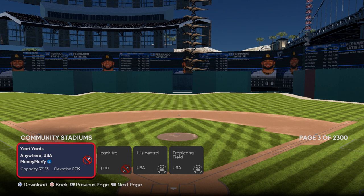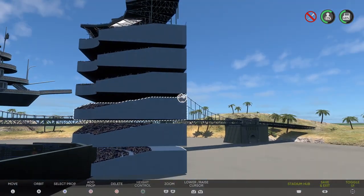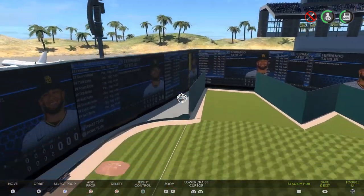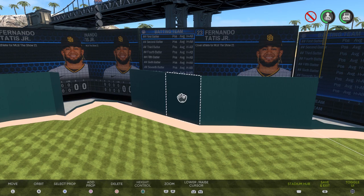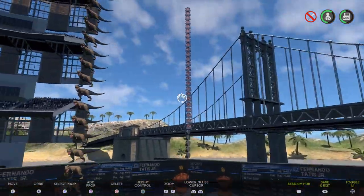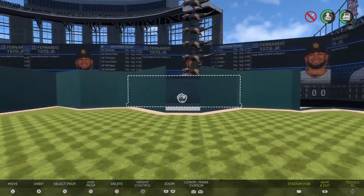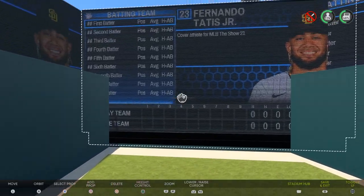Yeet Yards. That's an appropriate name because I feel like brain cells were yeeted out when this place was being made. This stadium is anything but normal. But let me fix the main problem — these red walls do not match the rest of the green ones. There we go. Now this can be a major league stadium. Why can't every stadium have dinosaurs stacked on each other and zigzaggy outfield walls? Let this man build the A's new stadium. You'll never not know the score with all these scoreboards around, including one on the field of play.